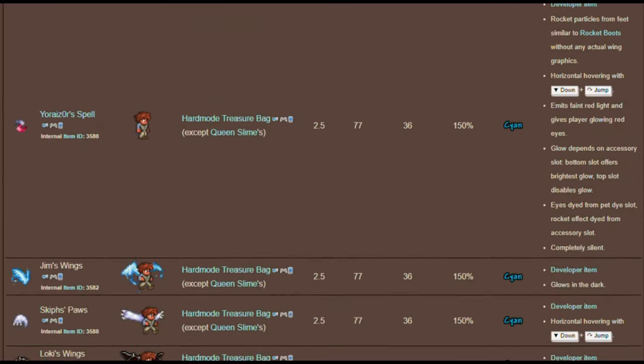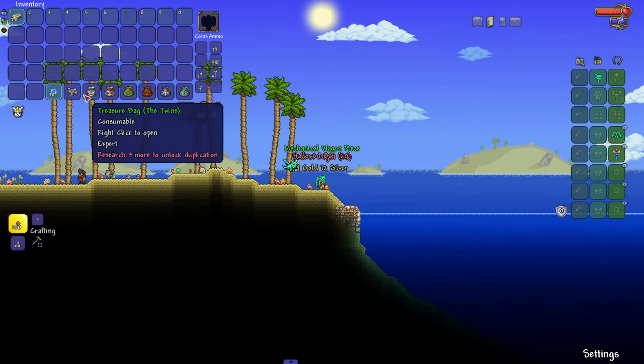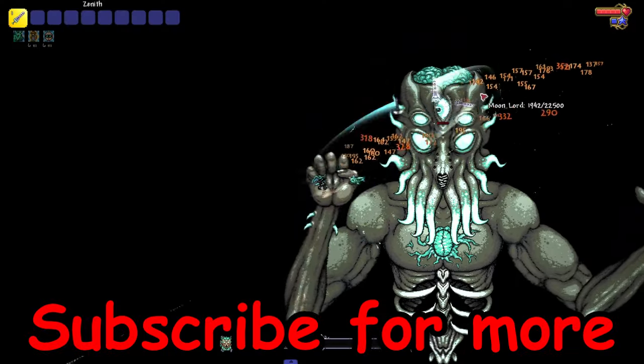And those were most of the wings in Terraria. There are also developer wings, which every boss bag in hardmode has a chance to drop — except from Queen Slime — and these are the ones that look really cool. Subscribe for more.